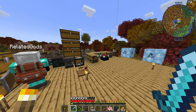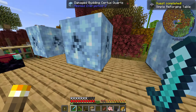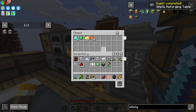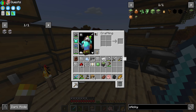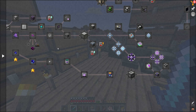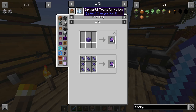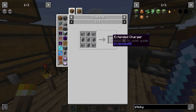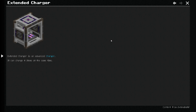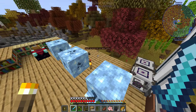I understand Refined Storage better, but I'm not against trying and challenging ourselves with AE2. Now let's see — I need to get full diamond crystals. I have charged certus crystals. Is there any way to make these budded crystals grow faster?